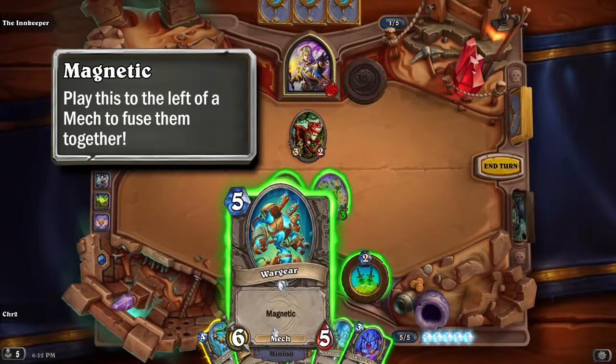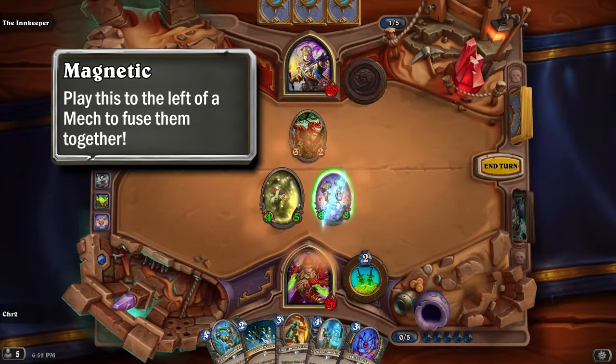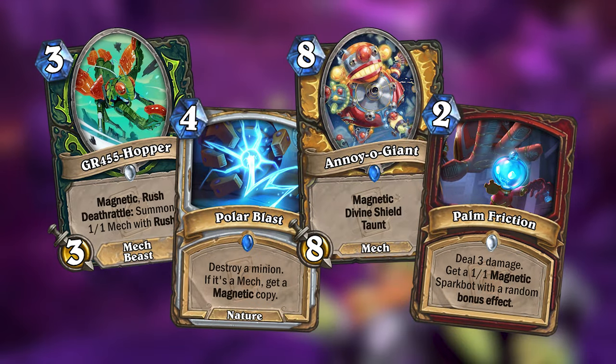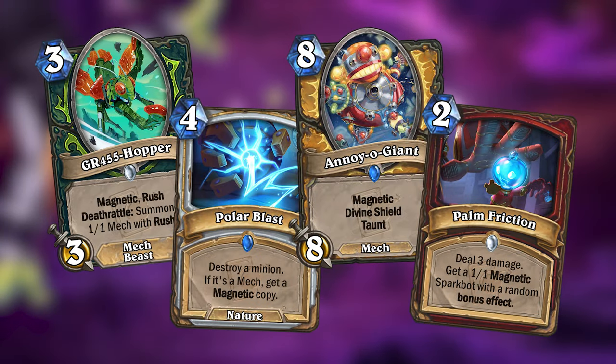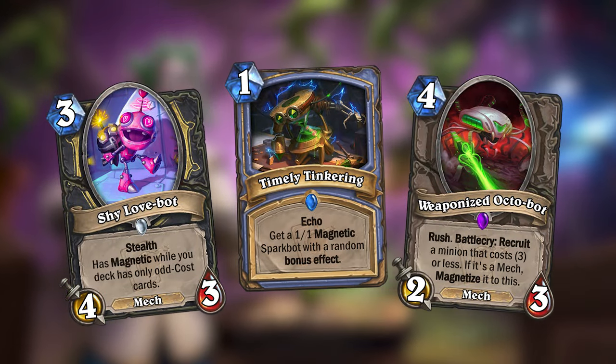The Boomstay Project also introduced the keyword Magnetic. You probably all remember what this keyword does, since it recently returned to standard with the Titans expansion. Anyway, I made a couple more cards that feature the Magnetic keyword, as well as cards that feature both the Magnetic keyword and mechanics from the last two sets.